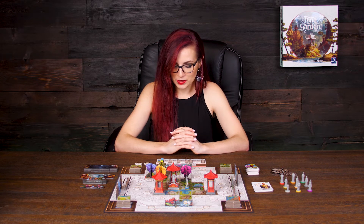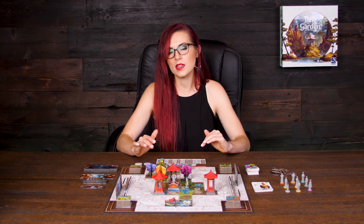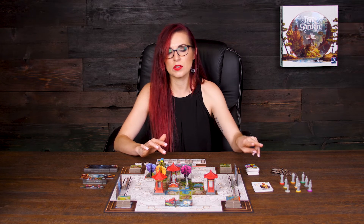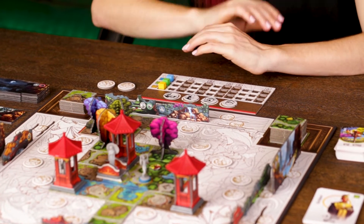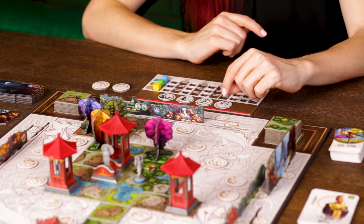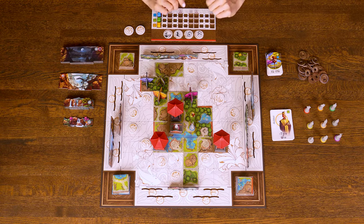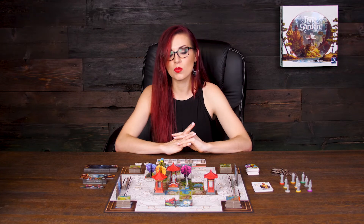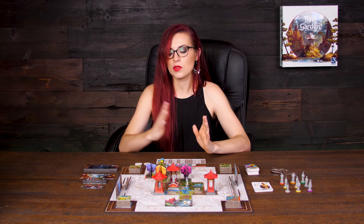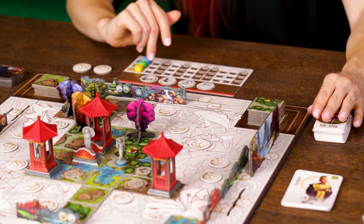Those special abilities include moving a character, searching through the character deck so you can make sure you get what you want. At any given time you're just going to have two character cards available to view — if you don't want those, you may want to utilize this ability to search for the best character depending on their point-scoring abilities. This one is going to allow you to take two decoration cards at once instead of one. And this is going to allow you to play two garden tiles on your turn instead of one. On your turn you get to place a tile, draw decorative items, then there are bonus actions.